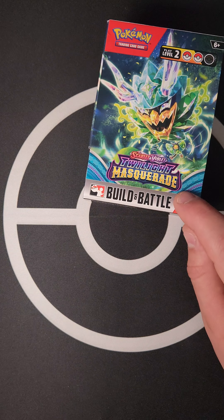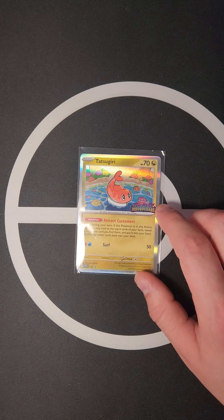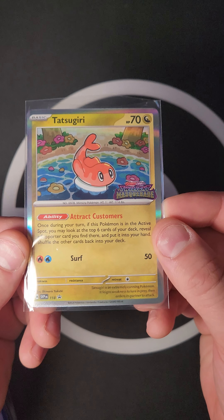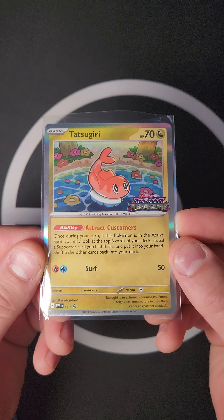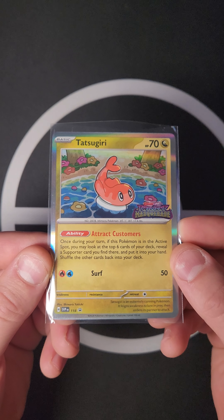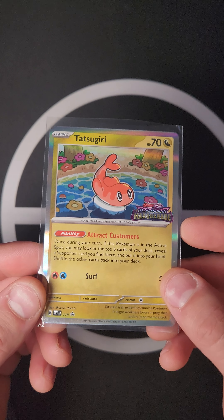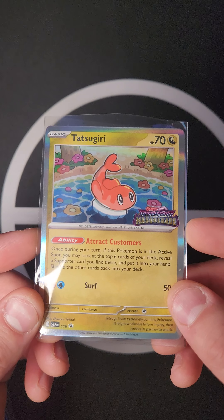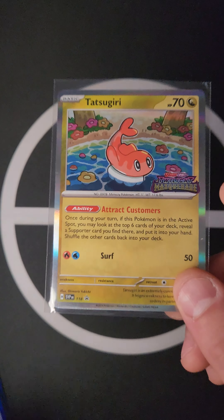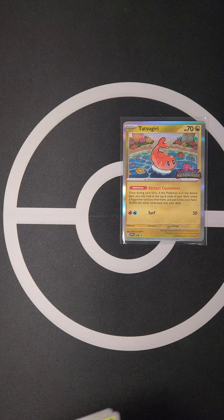The first one we have is the Tashigiri, which is awesome — look at that stamp! Its ability, Attract Customers: once during your turn, if this Pokémon is in the active spot, you may look at the top six cards of your deck, reveal a Supporter card you find there, and put it in your hand, shuffling the others back. This kind of replaces the Mew from Pokémon GO. Really cool that they made Tashigiri a very special card — I actually saw someone pull the alt art of this, really pretty.